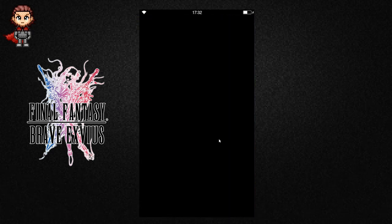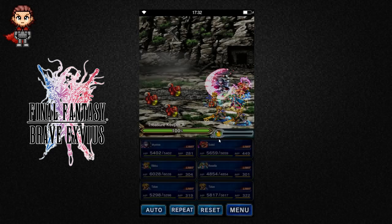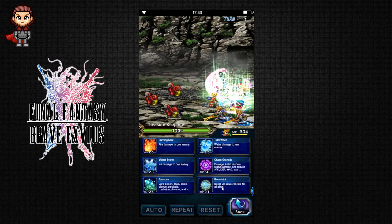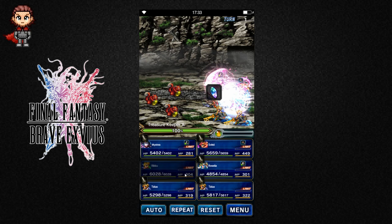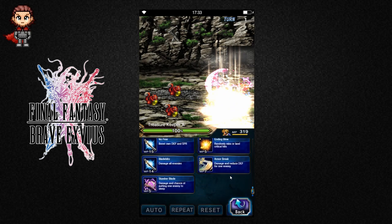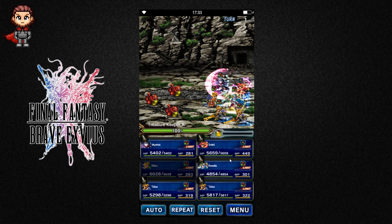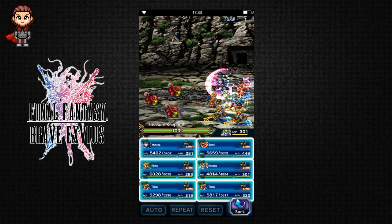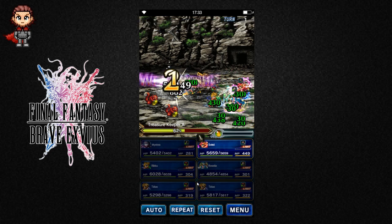So let's completely cheese the system. Let's use Eccentric, and that's all I'm going to do with her. Let's use Soleil as one that won't do anything, and I'm just going to pray with Rosalia just to get my energy back.